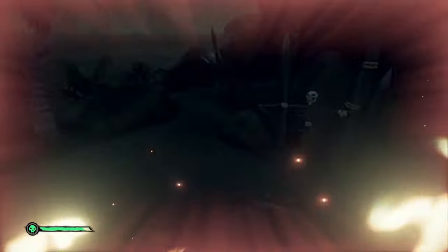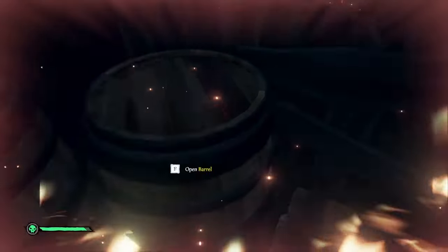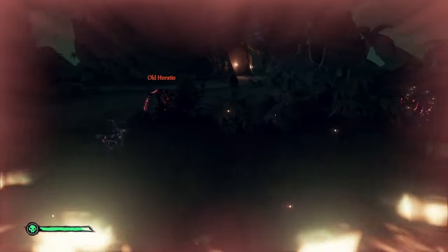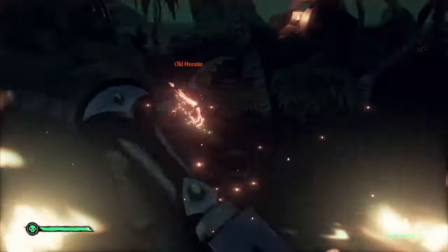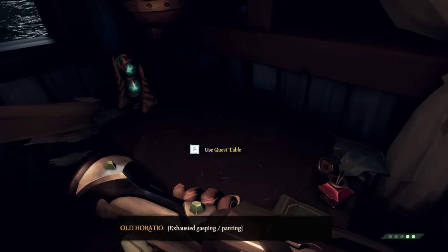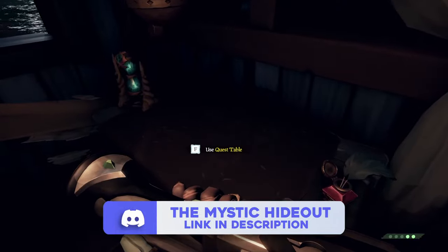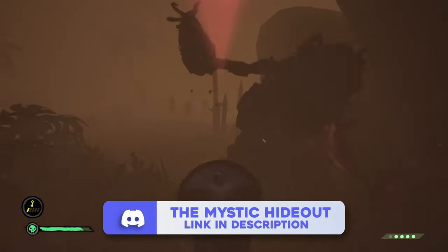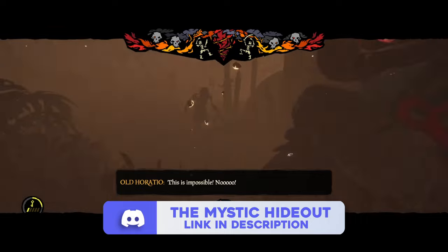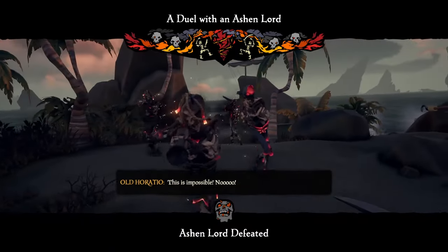After you've chosen your event, progress it a little bit. If you're on Ashen Winds, get the boss down to the final stage. If you're on Flameheart, get to the first sub-boss. And if you're on a Skeleton Fleet, sink the first ship. Once done, go back to your quest table and cancel the voyage. This will change all of the loot back to the original event loot, meaning you can dive onto world events and revert the loot back to the better loot, which earns you more reputation and gold.